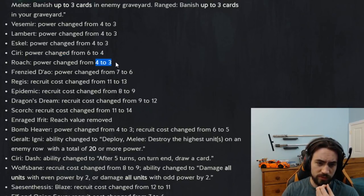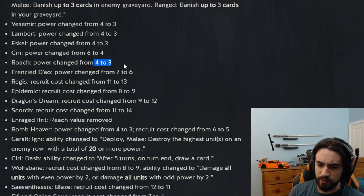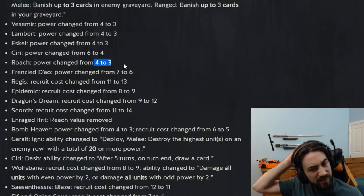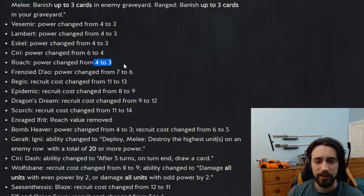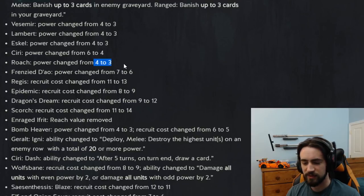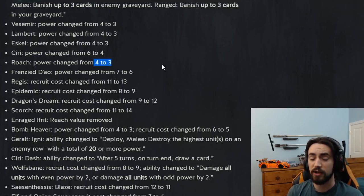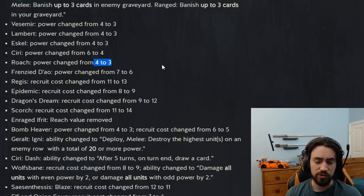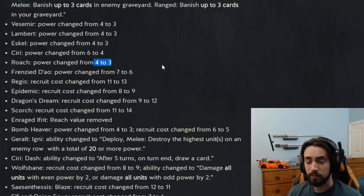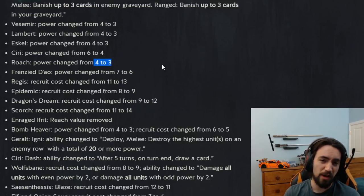Roach got toned down by one point as well, just like witchers. I like the change — less tempo play in round one. We were seeing way too much tempo; your opponent would slam like 16 points and you'd play a four and you're just too far behind. This makes it so they're not auto-include. Also note that Roach getting nerfed by 1 provision does nerf the Assire combo. Assire normally was 8 provisions and you got 10 value — you played Assire onto Roach, pulling out the Roach for 10 points. So that combo went down by 1 point, which is nice. It's still auto-included in every Nilfgaard deck but toned down.